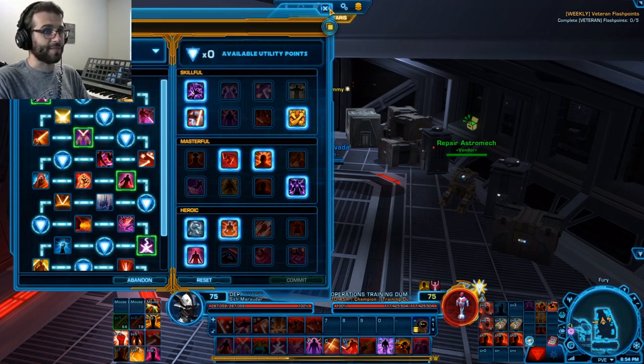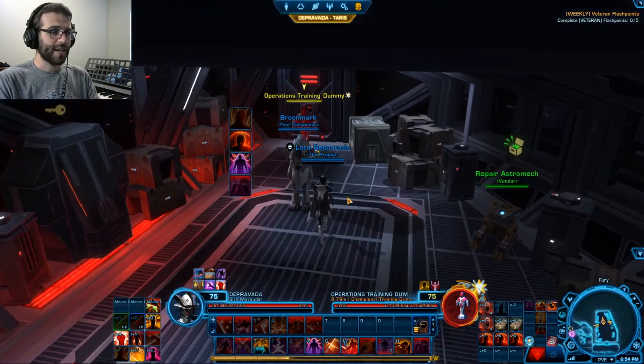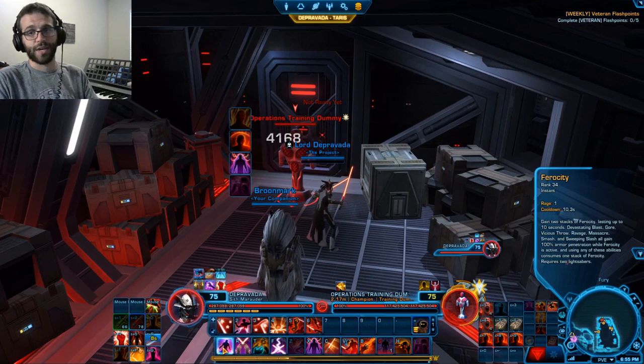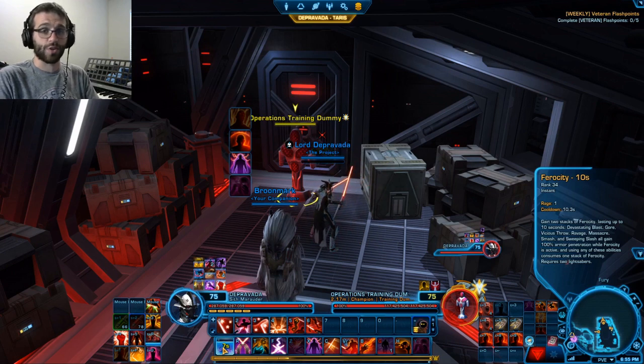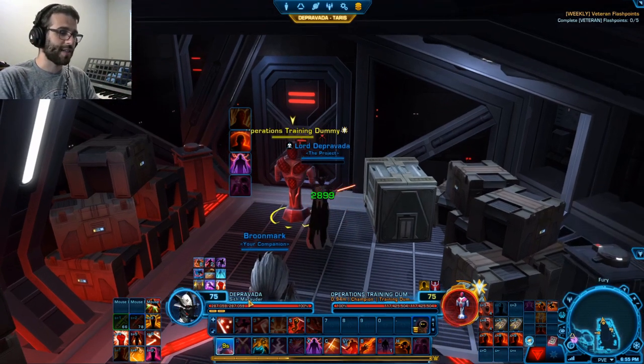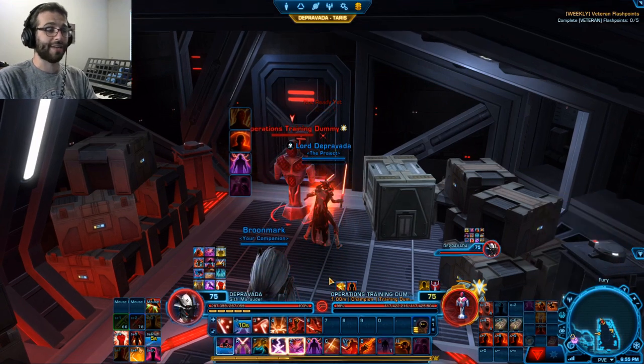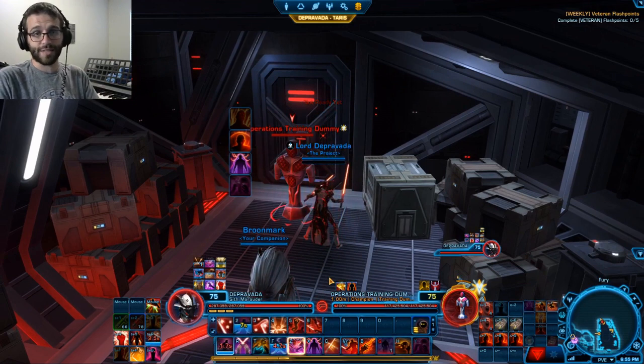Those Ataru Form strikes give us buffs we'll discuss later. The entire spec functions around generating Ataru Form strikes and spending the buffs that come with them. The first active ability to pay attention to is Ferocity, which is not a damaging ability. Ferocity gives you 2 stacks and increases your armor penetration by 100% for high-damaging abilities — effectively about a 50% damage bonus every time you consume a Ferocity stack.